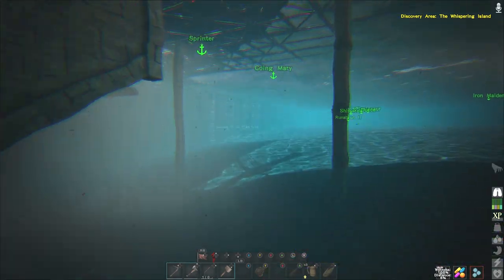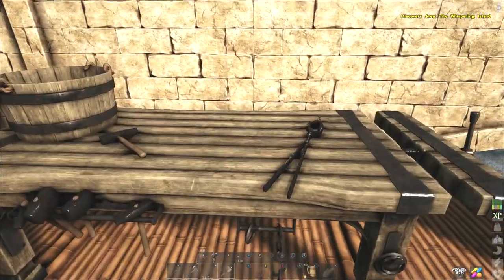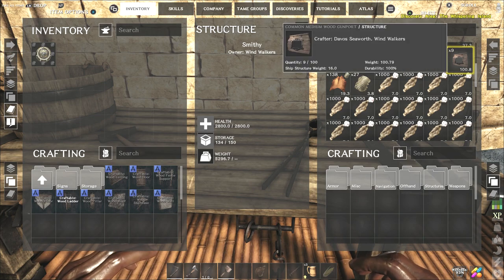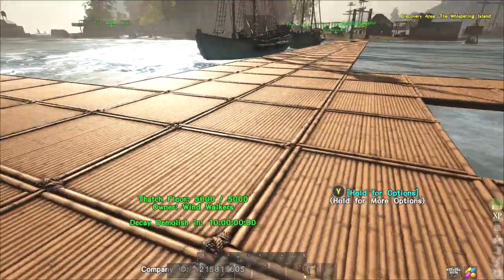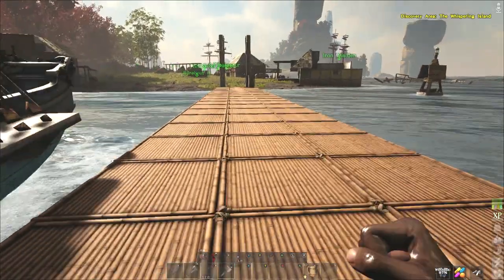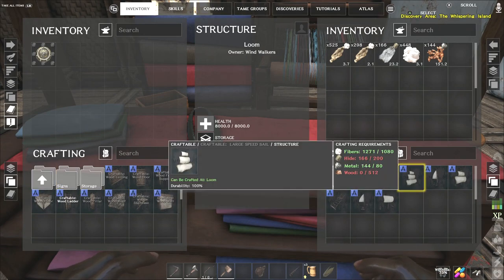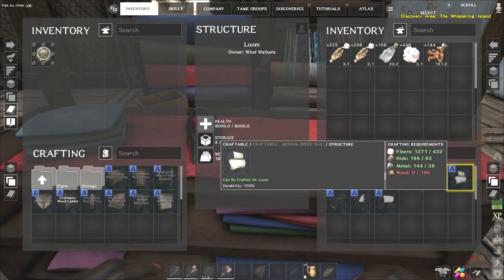Let's get over to the loom and check out what resources we need. Blizzard is currently working on gathering resources — as far as the brigantine goes, he's got some medium planks, some medium gun ports, and we've got a lot of fiber. We're going to start making any pieces we have in our smithing workshop area. Sails are made in the loom — we need large speed sails, and we're going to be doing two large speed sails.